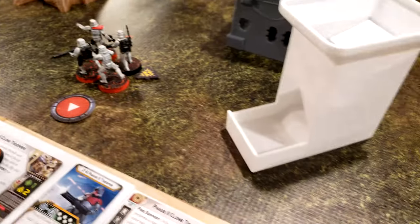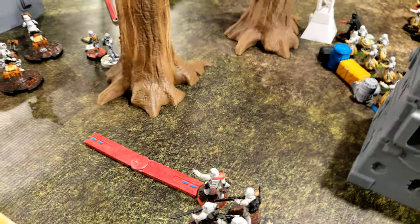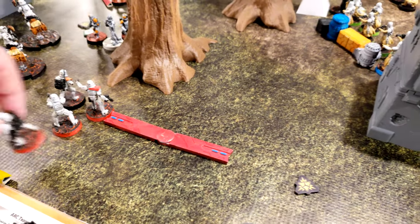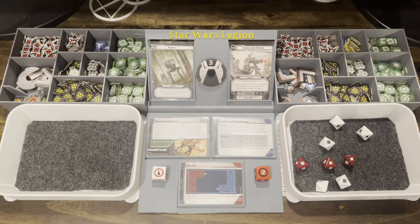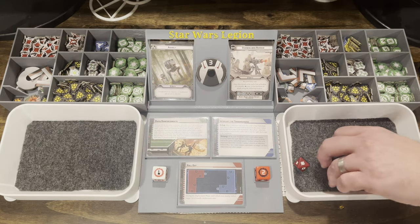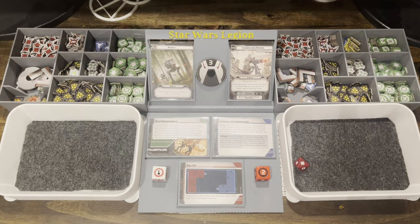The Stormtroopers rally their suppression successfully and move forward, then shoot at the Clones — saying hi. They score five hits. The Clones have tree cover and one suppression, so they take three hits. Obi-Wan uses Force Barrier — automatically canceling two, and rolls one save. They use the surge to defend and save, taking only a suppression token. Force Barrier is flipped over.